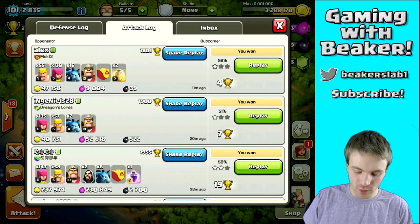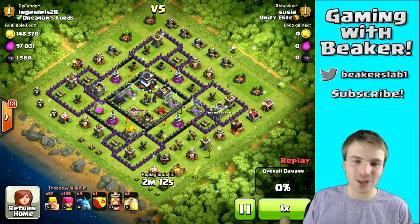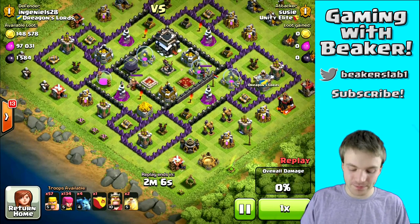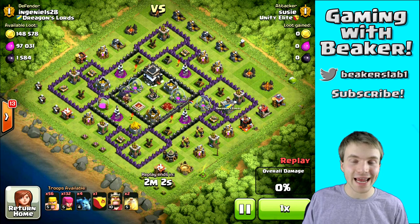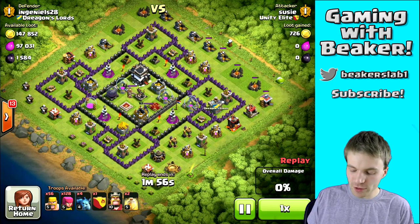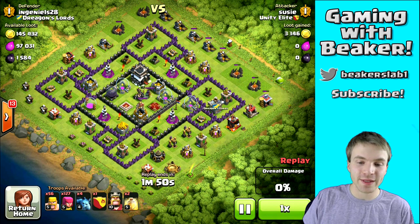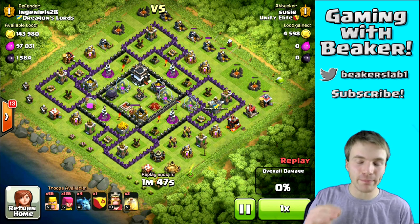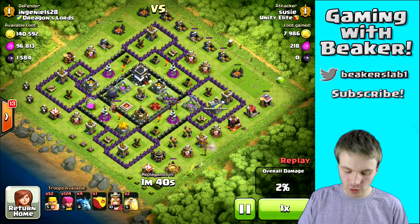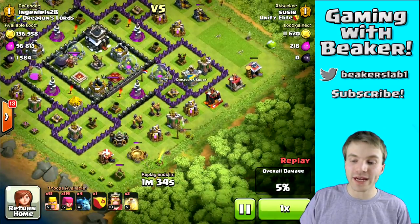Let's check out one more raid. This is the other style of raid I would look for. I don't like to search much, so if I see easy dark elixir that I know I can get right here in these drills, and I know I can also get 50%, I'll take the raid. This base is going to give me some trophies and a bit of dark elixir. I know I can get 50% because most of the buildings are on the outside — none of the mines and elixir pumps are inside. That's a good sign. The only things inside are storages and most of the defenses, and with a base like that you can almost always get 50% quite easily.